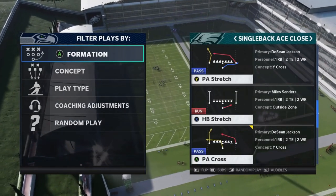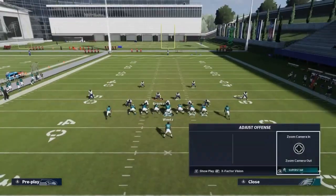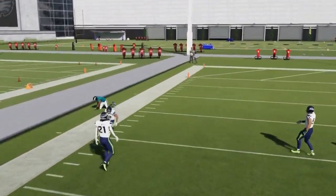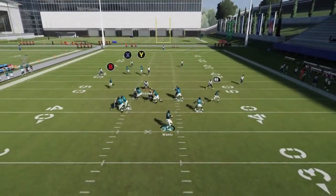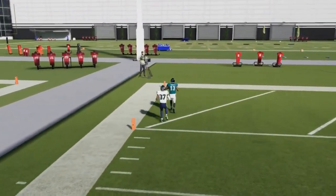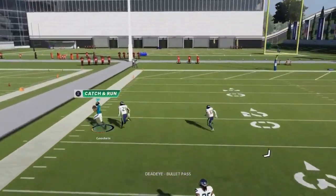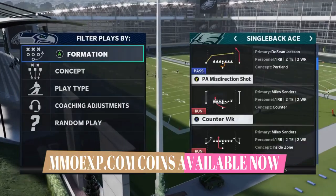Next up we got the PA Stretch. All you're gonna do here is put the wire out on a streak. Against cover two, the X route is gonna get open outside. If I get a better throw there I probably could have made a better catch and run. This could be a one play touchdown against cover two. Against cover one, that same X route can really get outside for a big play — it's also a good man beater.